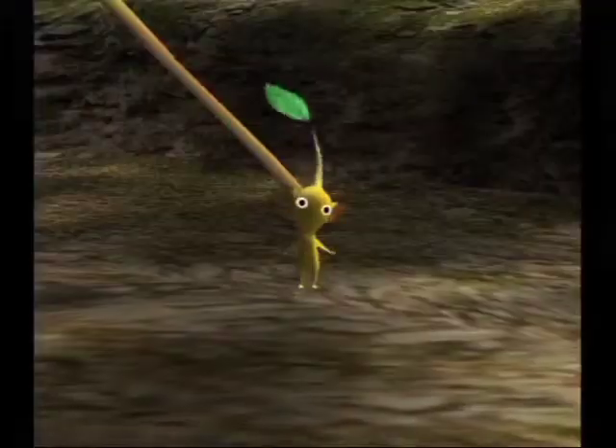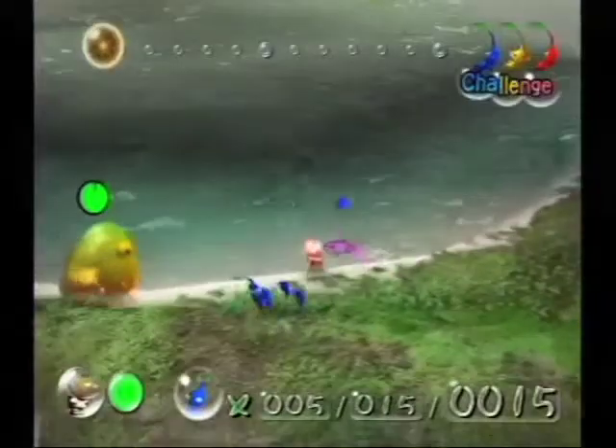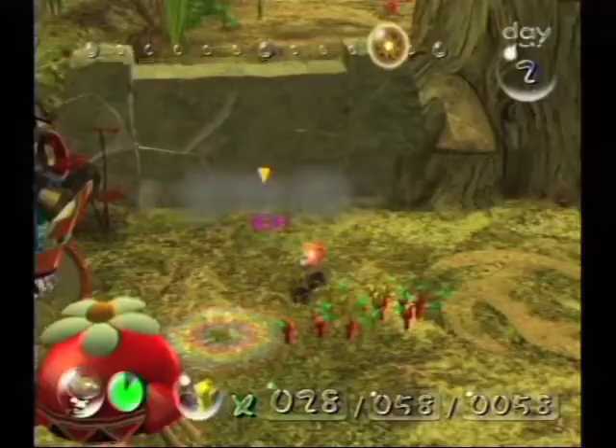The Pikmin come in three different colors: red, blue, and yellow. Red Pikmin are the strongest fighters and resist fire. Blue Pikmin are the only ones that can swim. Yellow Pikmin are thrown higher and can carry bomb rocks to blow things up. Pikmin also come in three varieties — leaf, bud, and flower. Flower Pikmin are the most mature and thus the fastest and strongest, while leaf Pikmin are the weakest and slowest.